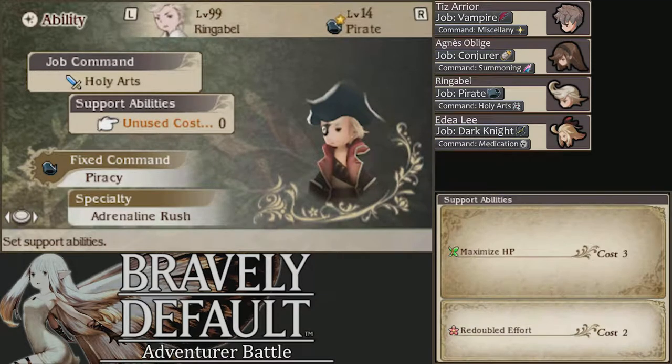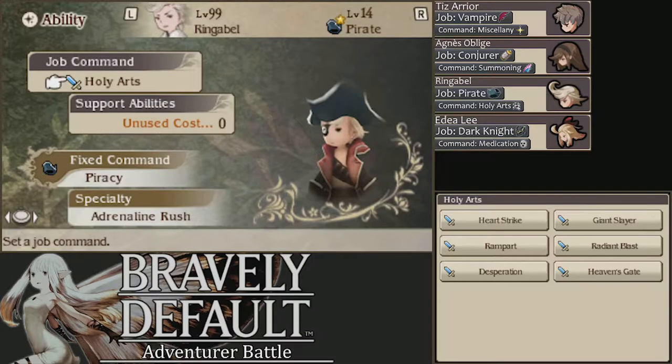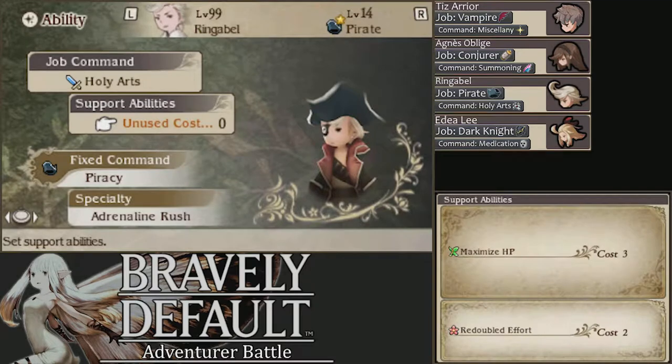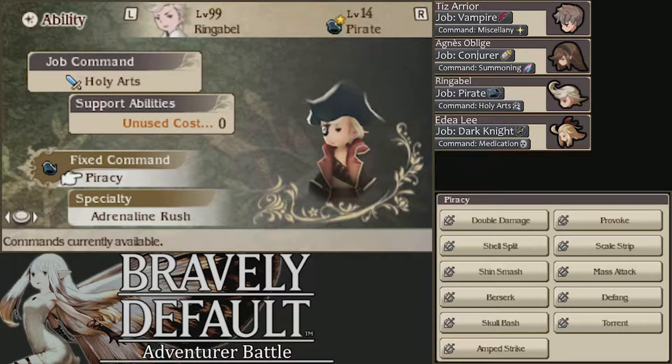Ringabelle is a Pirate with Holy Arts. That's a very weird setup, but we're going to want Rampart. The other thing I'm going to mainly be using is Desperation, which adds physical defense to physical attack. I want something that was really high in physical attack. We're not really going to be using any Piracy abilities at all — it doesn't really hurt to have him as a Pirate.